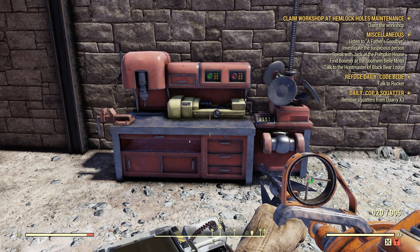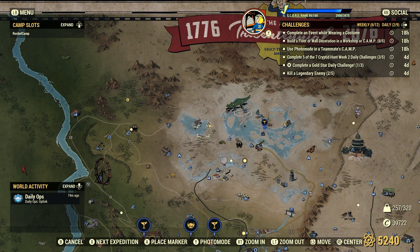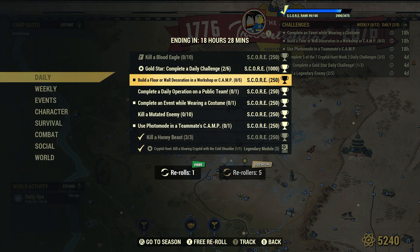Welcome to Fallout 76. This is Jim. Today's daily challenge is to build a floor or wall decoration in a workshop or camp — five of them for 250 score. So we can build five, any floor or any wall decorations in a workshop or camp.